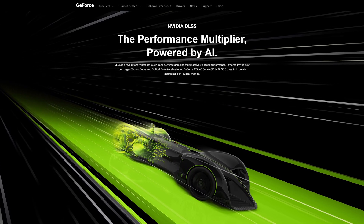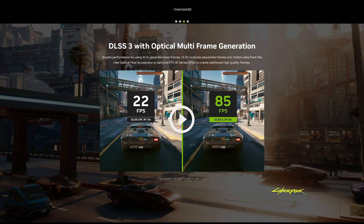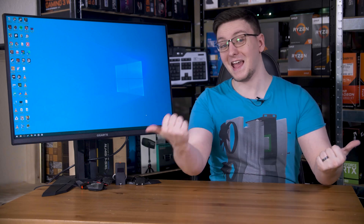DLSS is in its third generation, with the big new feature being frame generation. In short, it basically looks at the last frame, the next frame, and then creates an intermediary frame to quite literally double your frame rate. The catch is that it has to know what the next frame looks like, which means it holds back that new frame, draws its intermediary frame, renders that to the screen, and then lets the new frame go out. That adds latency, and that's what I wanted to test here.